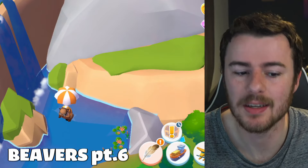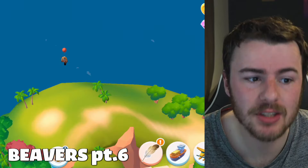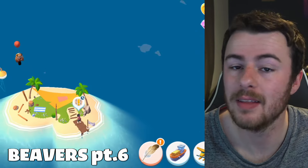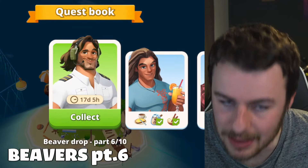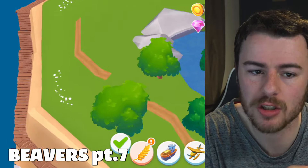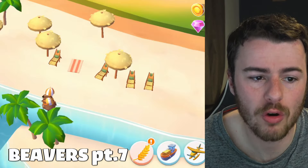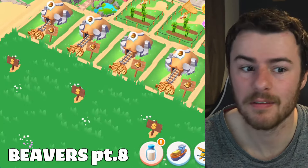Part six: the first beaver is at the top section of Haven — easy to spot. The second is at the top section of Tropicalis. The third is on the Chest Island where you do your daily quests, which is a little trickier. Part seven: two beavers on Haven — one on the small island just off the left side, one flying high in the sky. The third for part seven is on the south section of Tropicalis.